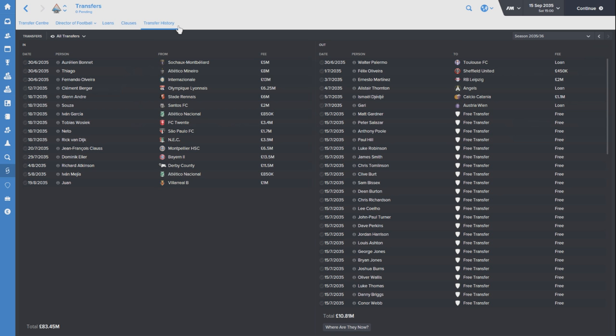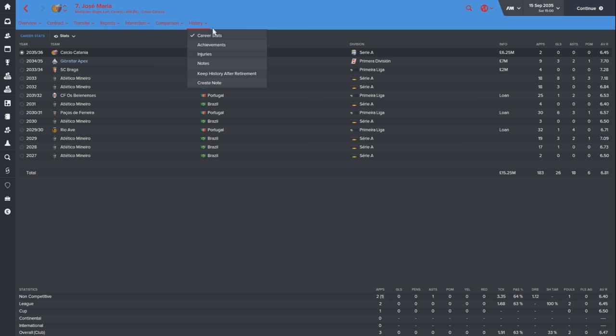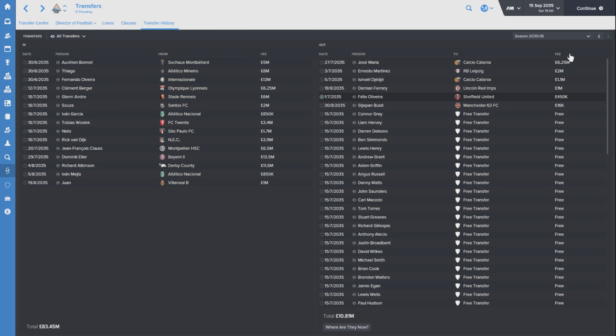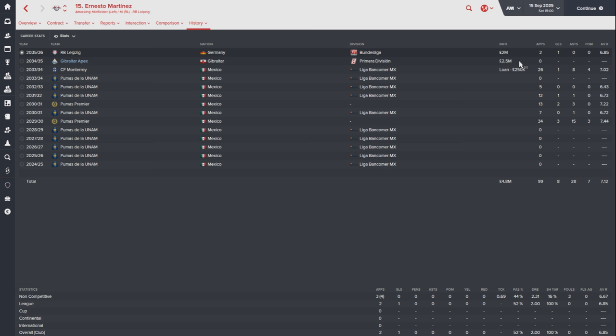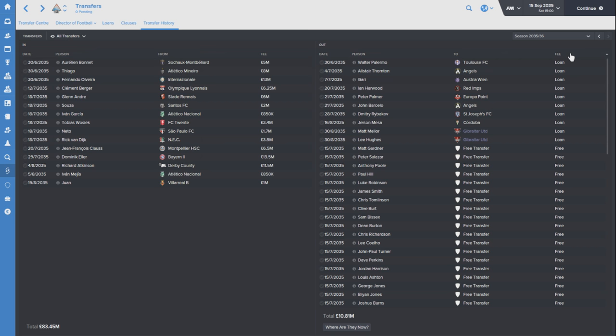First, let's talk about the outs. Felix Oliveira leaving for 450k - it was a sentimental transfer, he kicked up a fuss and wanted to leave, so I've let him go. Jose Maria has gone to Catania. He really didn't play that much for us as a winger. We've only made a minor loss, which I'm quite happy about. Ernesto Martinez has gone to Red Bull Leipzig - a player I brought in to be resourceful last year who didn't even make an appearance. We've made a little loss off him, but getting any money for a player who didn't play a game is not too bad.